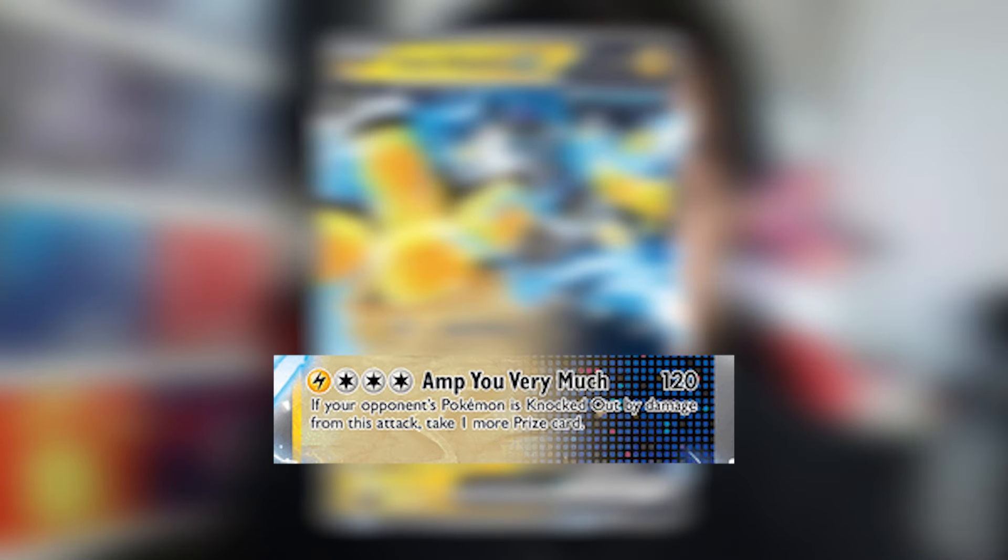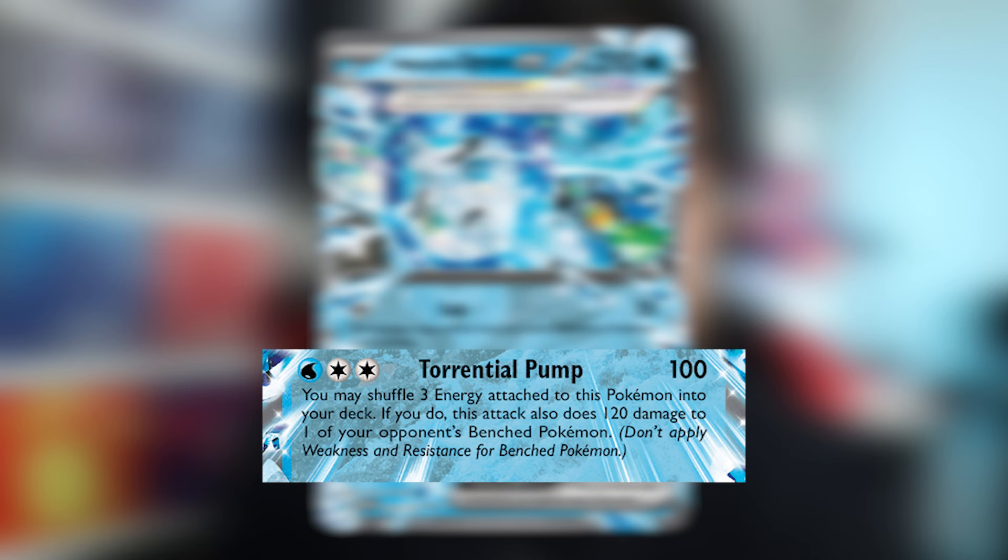With Legacy Energy, we can also now attack with Iron Hands and Wellspring Ogre Pawn. Iron Hands' second attack does 120 damage, and if you knock out your opponent's Pokemon, you can take an extra prize — really good against single prize decks. For Wellspring Ogre Pawn, its second attack, Torrential Pump, does 100 damage, plus if you shuffle the 3 attached energy into the deck, you can also do 120 damage to one of your opponent's bench Pokemon.